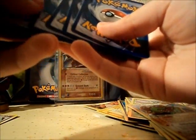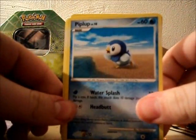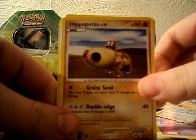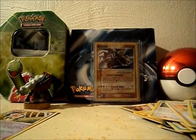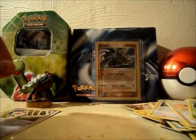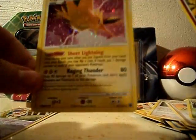Hoping for a holo. We got Piplup, Croagunk, Chatot, Hippopotas, Stunky, Aipom, Supporter Mom's Kindness, and a Growlithe. My Reverse Holo is a Moltres — that's cool, which is a Rare. And my Rare is a Holo Zapdos. That's cool. So I got a Moltres and a Zapdos — two legendary birds. That's pretty cool.